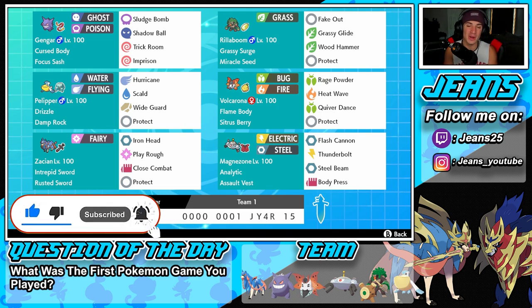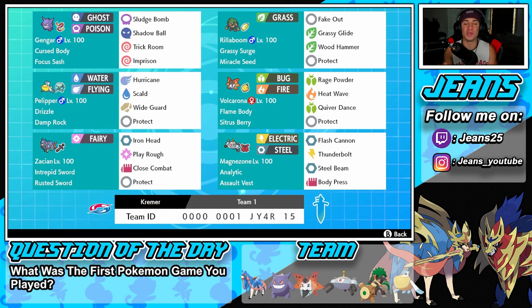Seriously, you guys are crazy, thank you so much for the support going out across the channel. Since series 10 has been out for a little bit now, we've used a lot of the restricted mons, so now we're going to start reusing some of those but also using some off-meta teams like we have here. Today's video is going to be a fun one - we got a team with Gengar alongside Pelipper and Magnezone, three off-meta Pokemon.